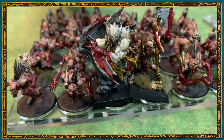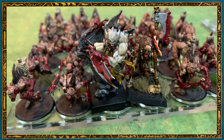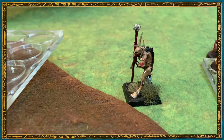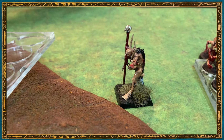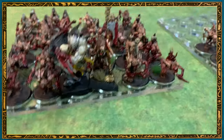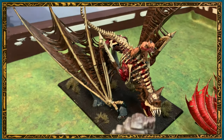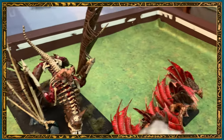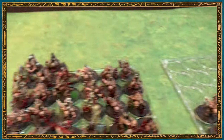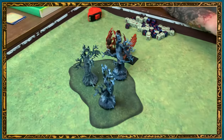The Level 2 wizard got Unquiet Spirits and Spirit Leech. The Level 4 has Curse of Years, Vanhel's Danse Macabre, Unquiet Spirits and Spirit Leech. And the Strigoi King on the Terrorgeist has the Ogre Blade and the Talisman of Protection. And we've got Vargeists on either flank. Ghouls — a big block of Ghouls. And some more Vargeists lurking behind them.